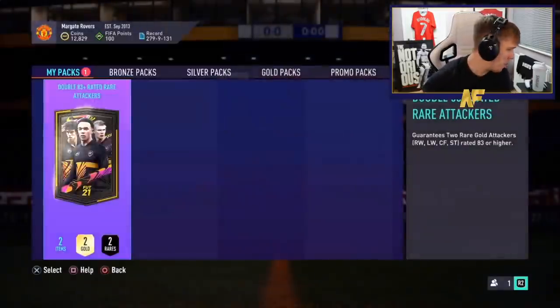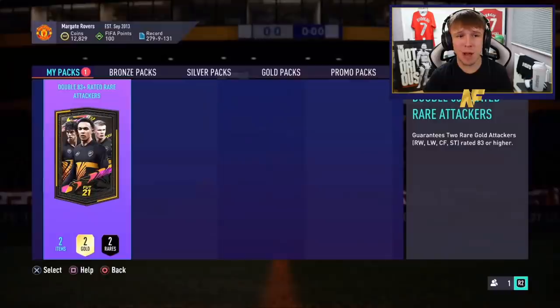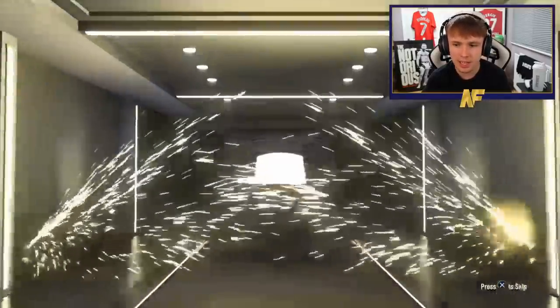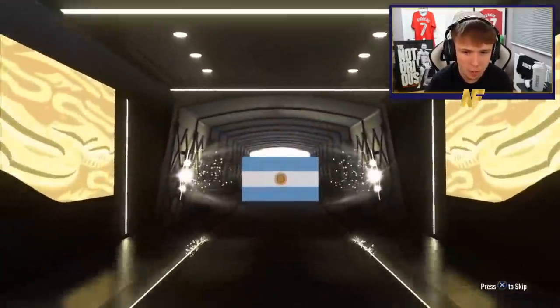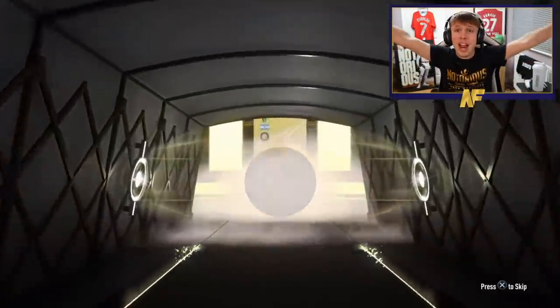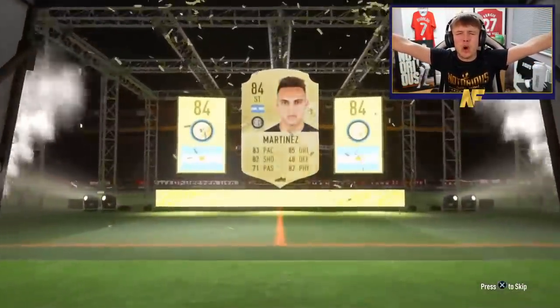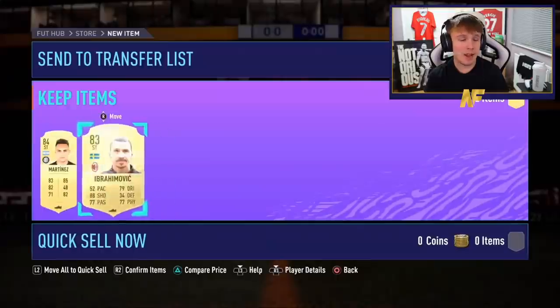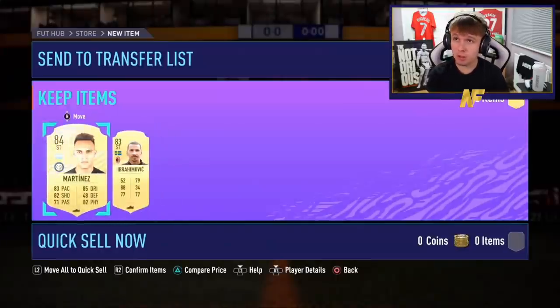Shout out to my man Faze Callum, number nine of these packs. Just imagine getting a blue from one of these. It's not going to be a walkout. It could be a blue — oh, it's not Higuain! Praise the Lord, it's Latoro — 84. Any time it's not an 83 I'm happy. Anyone with Latoro? Zlatan — the amount of times we see Ibra and Porto in this video is ridiculous.